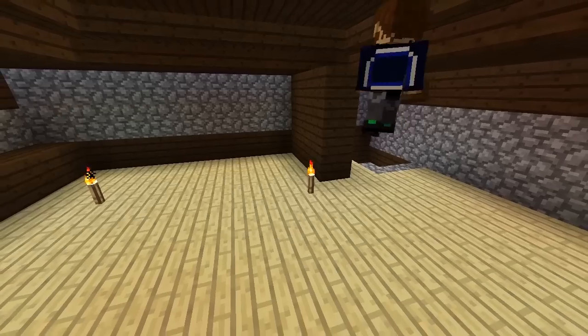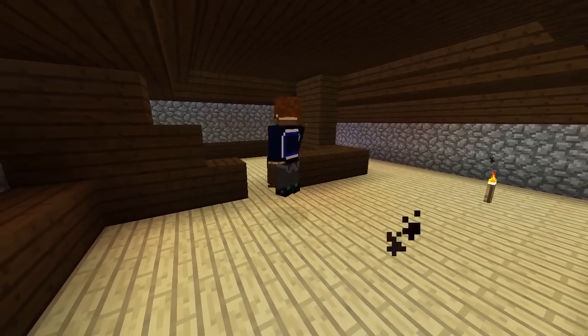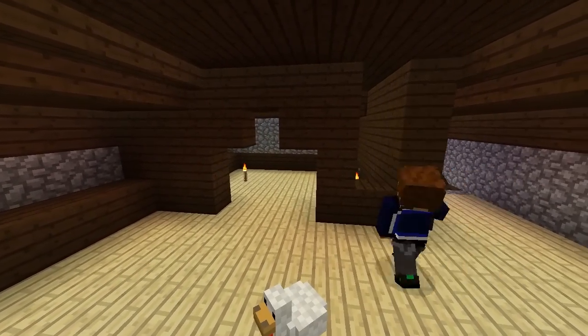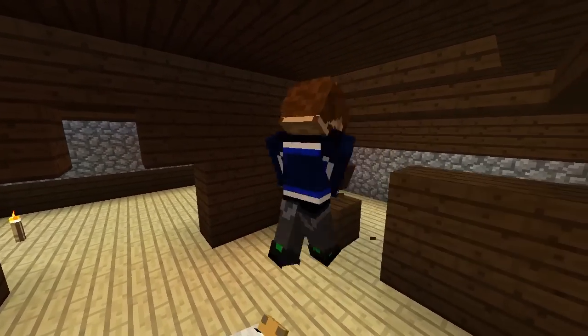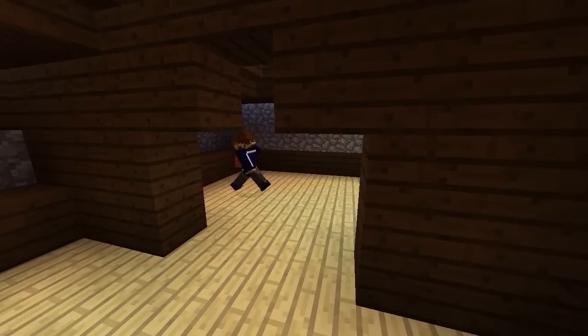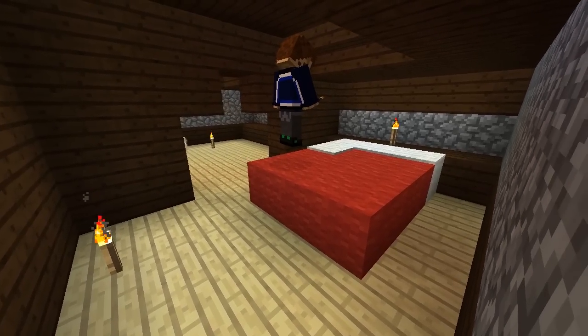The top floor doesn't have a big staircase in the middle so we have a bit more room to work with here. Start by creating some internal walls and we'll make three rooms plus the landing for the corner staircase. Woodland mansions don't really have doors inside, just archways leading from room to room. This long back room could be home to a large bed made of wool blocks and some basic bedroom furniture would work in here.